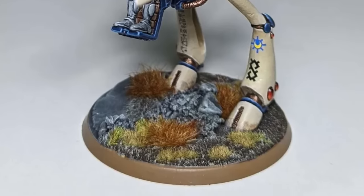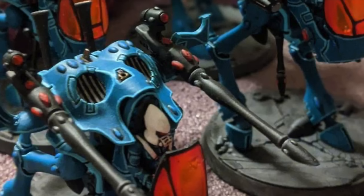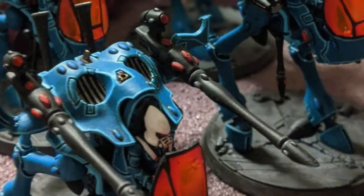And then you've got a reroll to wound, so you're frequently going to be able to hit with both of these, wound with both of these, and unless something has an invulnerable save, if it's in cover it's going to save on a 5-up. But two Bright Lances is pretty good shooting. And you can always use fate dice to do just flat 8 damage with the Bright Lance, which is fabulous.